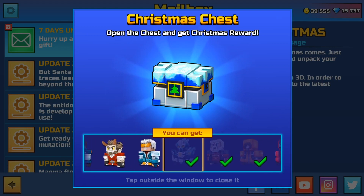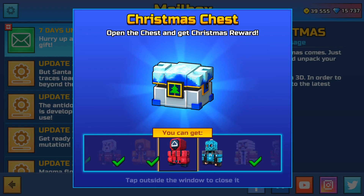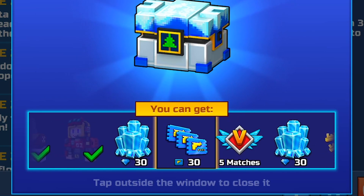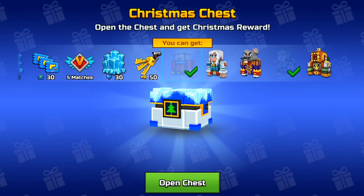By the way, don't forget to update the game because it's available only on the new version. What can you get in this chest? First of all, you can get a skin, and second, you will get one of the currencies — it's gems, keys, pixel pass tickets, and others. You can see it on your screen.